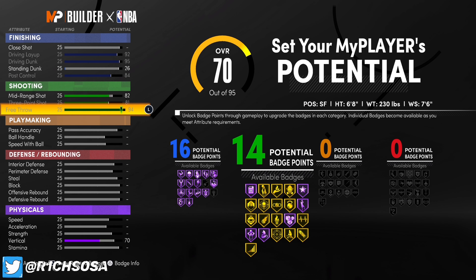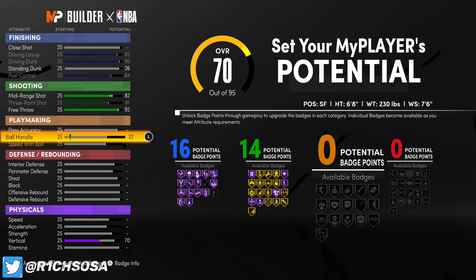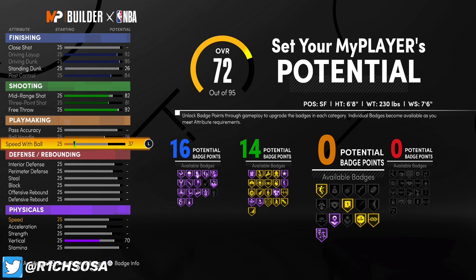When it comes to shooting, put your mid-range shot to 82, three-pointer to 81, and your free throw — that's going to be based on preference — but I'm going to put it at 92 to get 14 shooting badges.